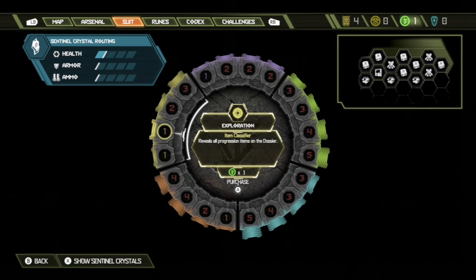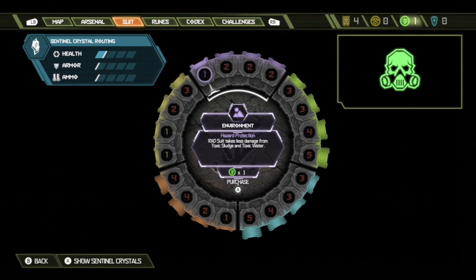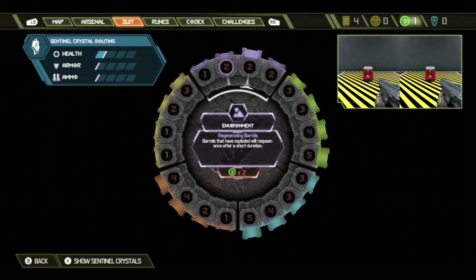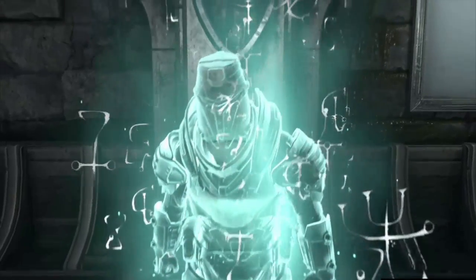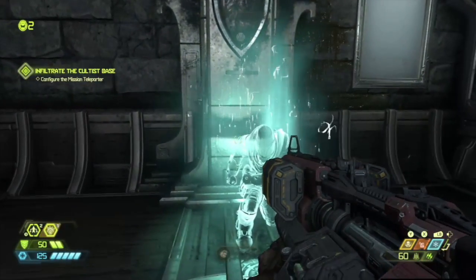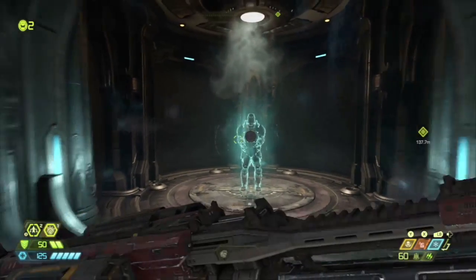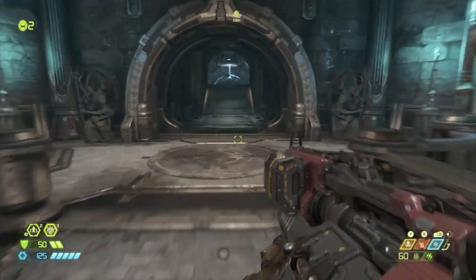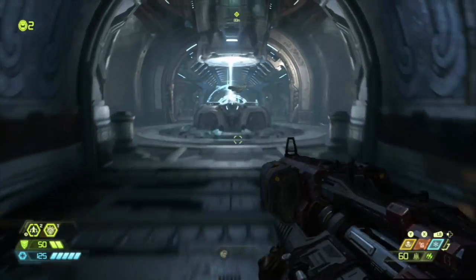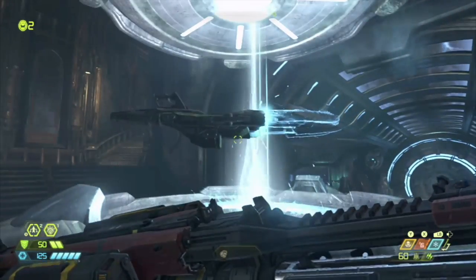Oh, I do — I have just one point. Reveals all progression items on the dossier. Reveals the auto map station location. Environment rad suit — take less damage from toxic sludge and water. That doesn't sound terrible. Can I just collect these as I want? I guess I gotta collect them after I finish something specific.